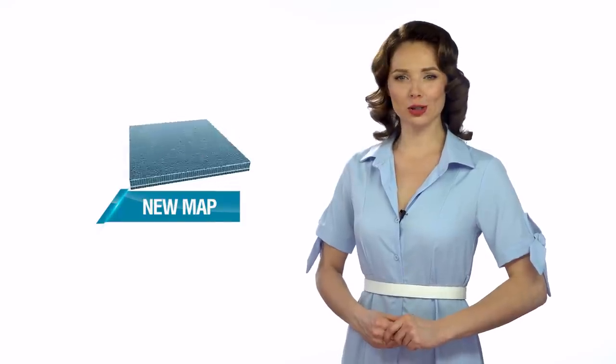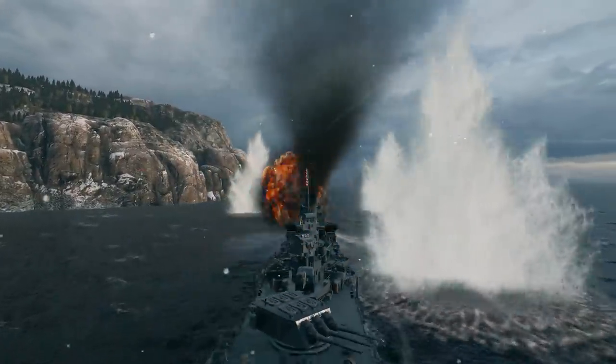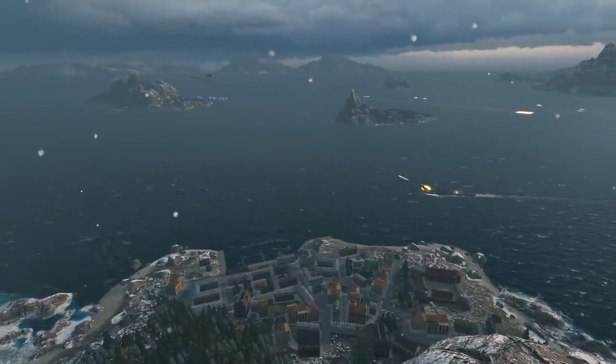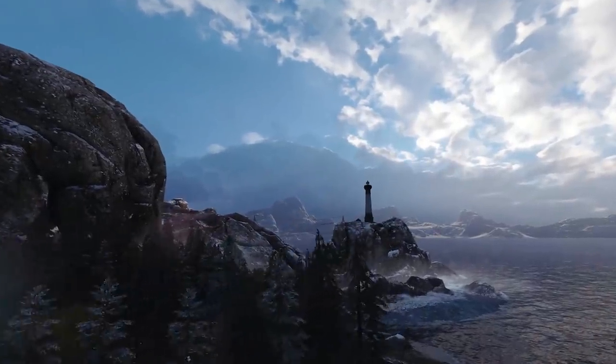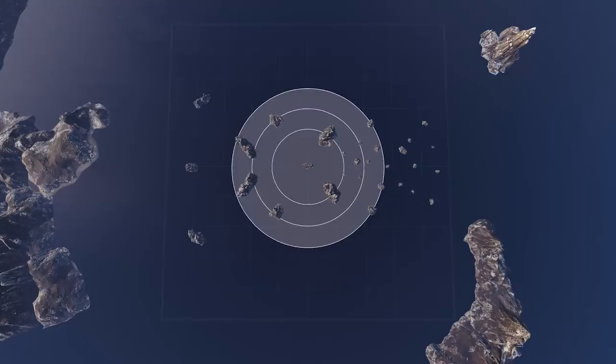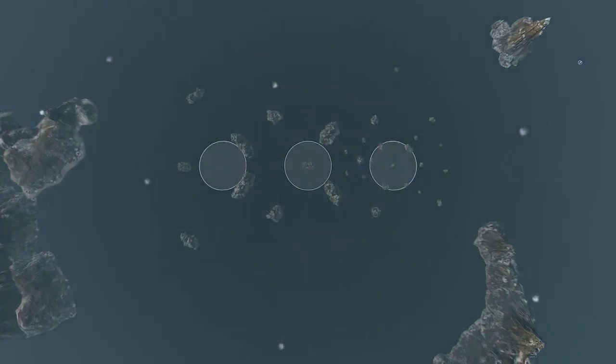Our geography is also expanding. In Update 0.9.1, those playing Tier VI through X ships will battle in the harsh waters of the northern seas, among picturesque islands covered with snow. The new Northern Waters map is designed for battles in epicenter and domination modes, with three key areas.